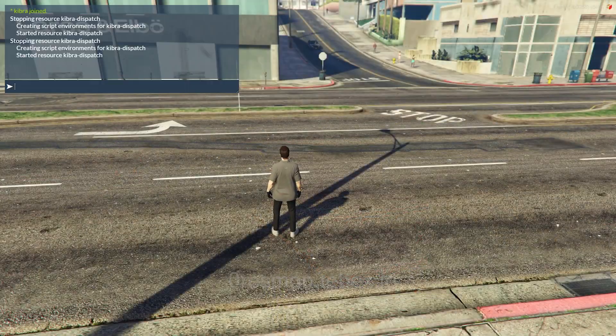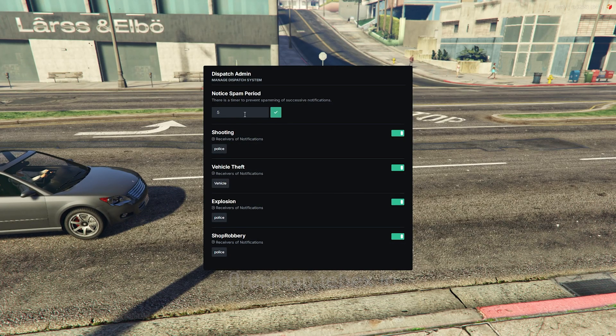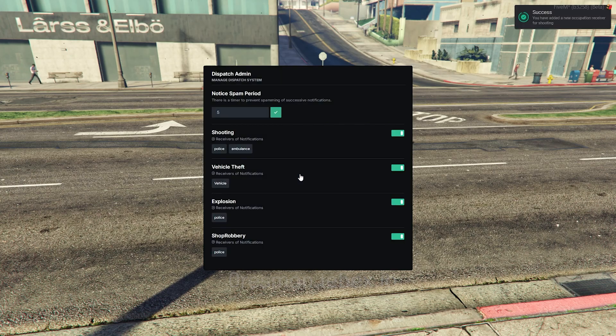Server administrators can change the settings of the dispatch system during the game via an in-game interface. You can switch off or on the transmission of some notifications, or create non-notification areas.